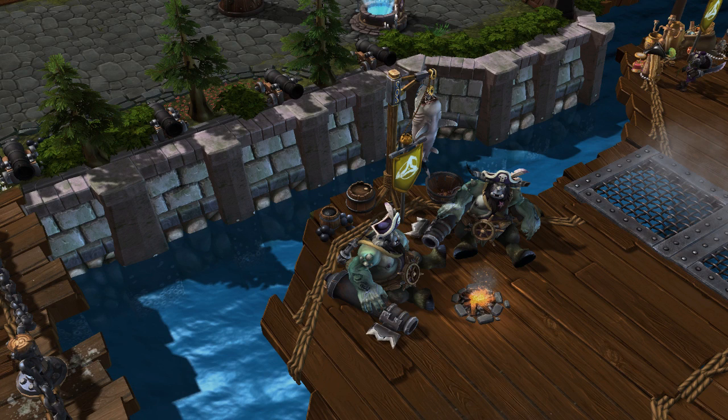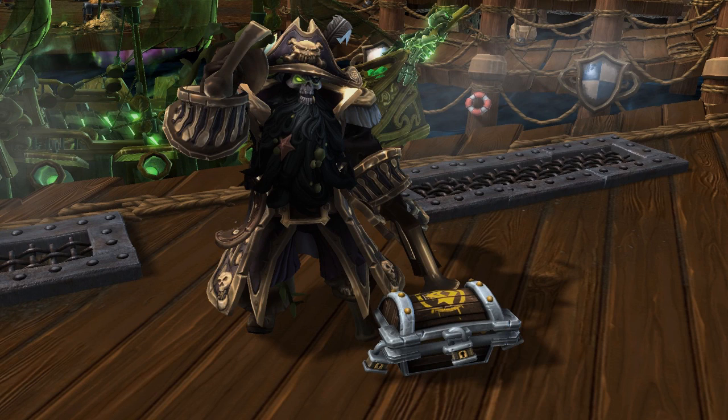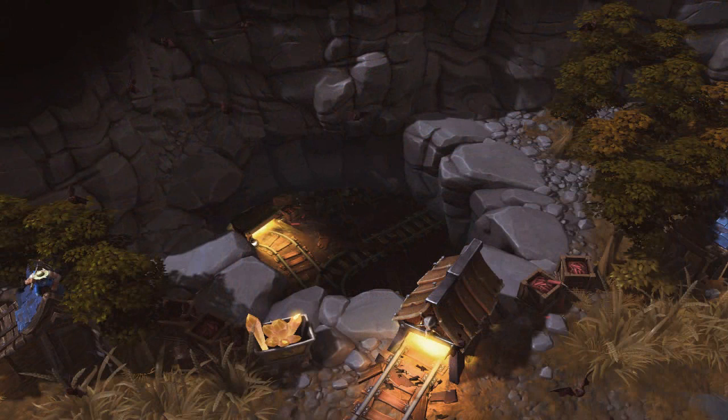First up, we saw the devs play the map Blackheart's Bay at Blizzcon. On this map, 2 treasure chests will drop coins and will spawn periodically throughout the map. Coins will also drop from jungle mobs, and the number of coins you are carrying is shown to all players. Upon giving 10 total coins to Blackheart for your team, he will fire 12 mortars at the enemy's forts dealing massive damage and possibly destroying at least one fort. It will be important to try to control both Blackheart's area and the treasure chest locations on this map.